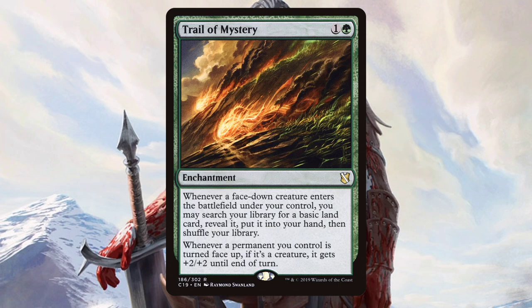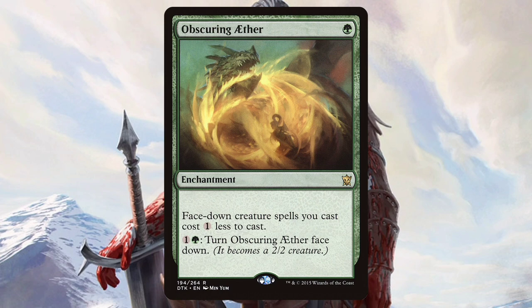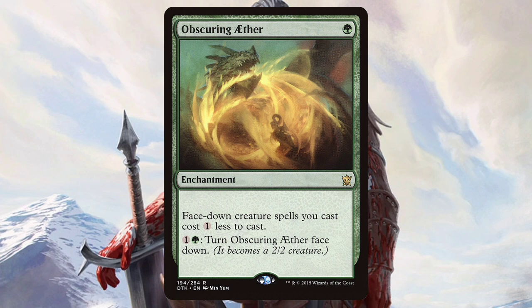Trail of Mysteries is great in this deck, and it's because it only goes in this deck. It nets us a land every time we play a morphed creature, and whenever we un-morph a creature it gets plus two plus two. While Obscuring Aether makes our morphed creatures cost one less to cast. Rushing the board with 2/2 creatures runs the risk of board wipes and running out of gas. So cards like Praetor's Council, Long Rest, and Eternal Witness will give us a little more meat on our bones — and I know they cost a lot, but what other deck are you going to get away with playing these except for Radha?